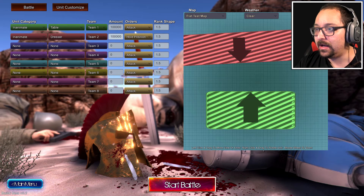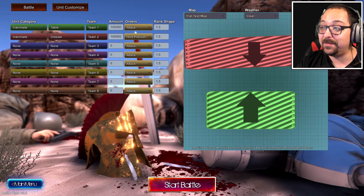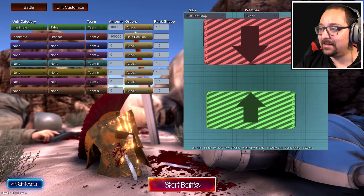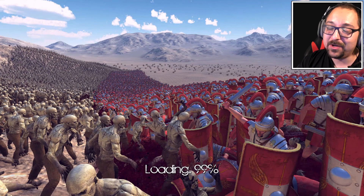100,000 tables? They have to be in the right formation. I guess they're different sizes so they have different things, but we're going to change that. That's almost the same size. Let's see how they run. Tables versus dressers — who's going to win? We will never find out because I'm not going to wait 10 hours for 100,000 versus 100,000 to destroy each other.